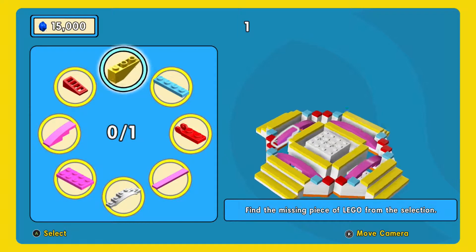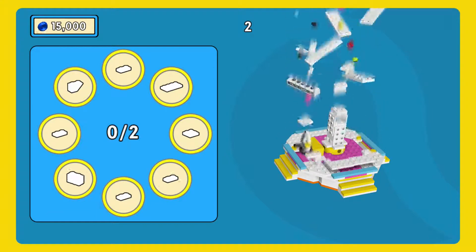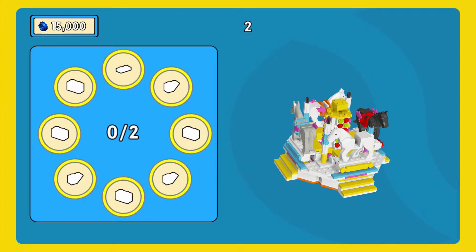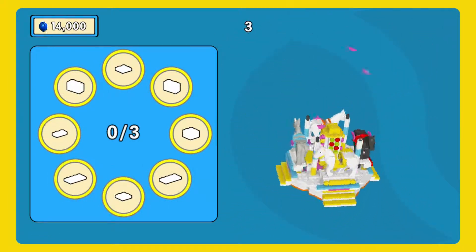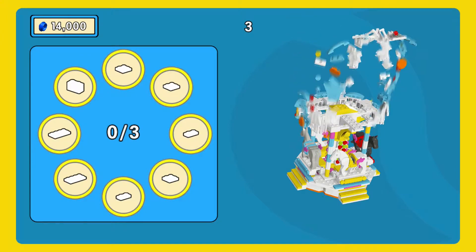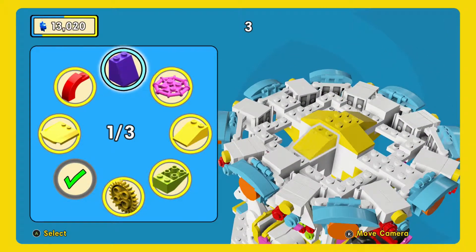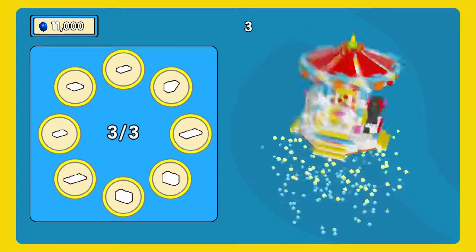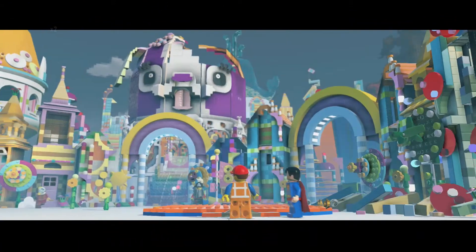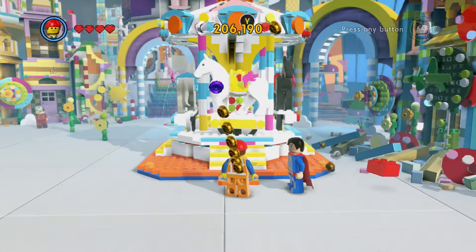Once you've got all three construction page pieces, go and construct a little merry-go-round on the construction building. You'll know how this works from single player mode — you grab the construction page pieces for the area and click the right pieces when prompted. A little blue bit, yellow bit, and the wheel on top and that's complete. It lands down, starts spinning, and spawns a red brick right next to it.